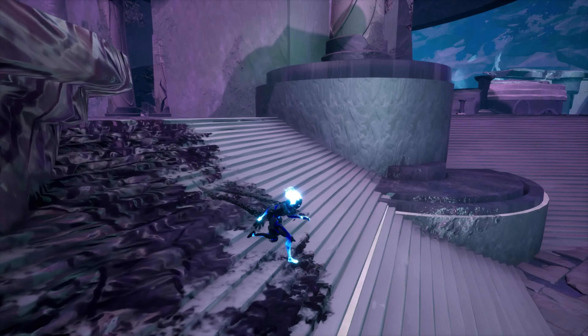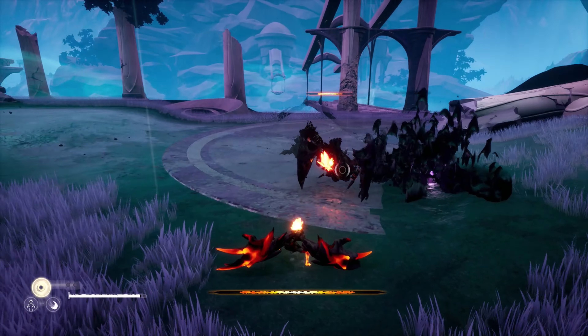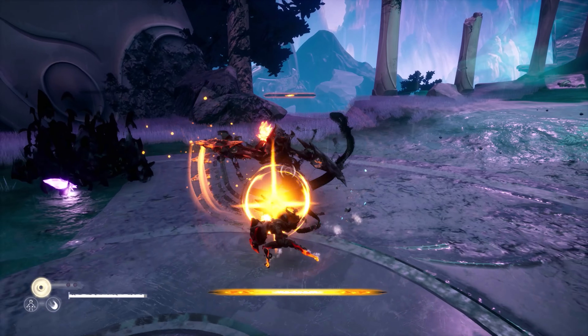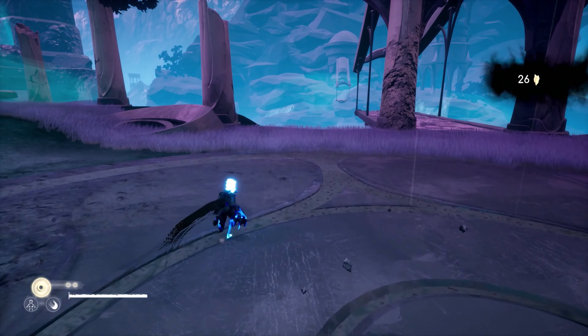But visual style only goes so far, and the main interaction in a world like this is through combat, which is incredibly simple in practice. You might go into Strayed Lights thinking it's going to play like your typical button-mashing action style game, but actually you have an interesting system that focuses on making less more.